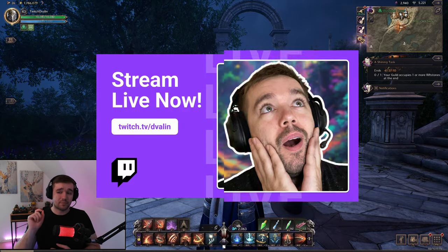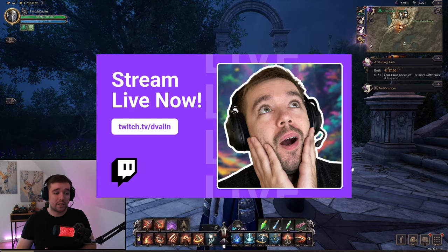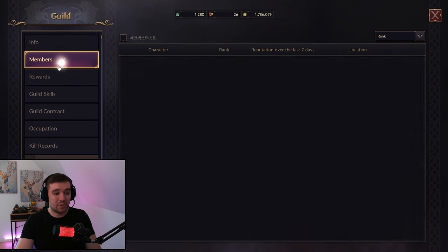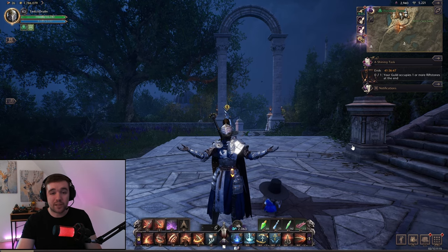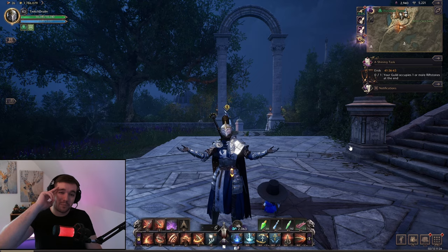If you want to watch me live stream Throne of Liberty on Twitch, you can find me at twitch.tv/Devalin. I am streaming Throne of Liberty every Monday, Wednesday, and Saturday. We also have a guild called Grace Called Bros, so you can play with us — we do dungeons together and just fun stuff together. In case you want a social guild to play with, come join us. Thanks for watching, have a great day, peace out!